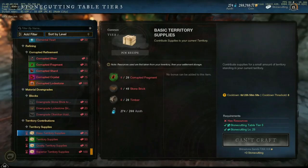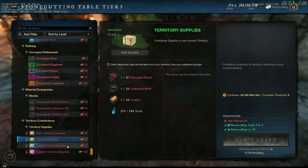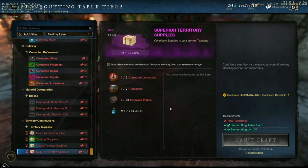They have added a new system to the game with the July patch: craftable territory standing in the form of supply crates. You craft these at your stone cutting table using various materials and they come in different tiers offering different amounts of experience, ranging from 560 territory standing for the lowest tier to 5,280 for the highest. However, I do not advise using this method. The materials required are very expensive and you can easily produce much more standing for much less using other methods. I simply wanted you to be aware of these in case they ever tone down the required materials.